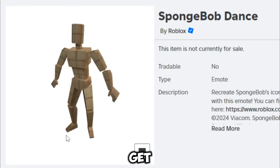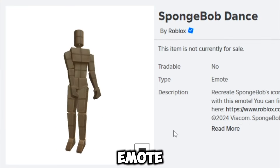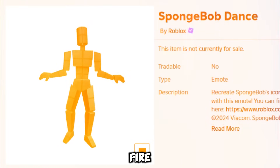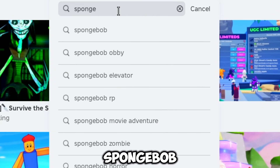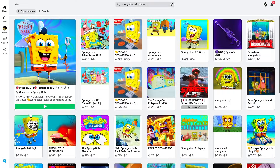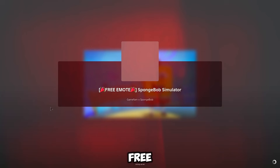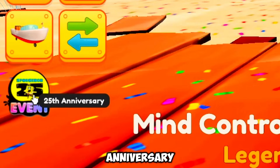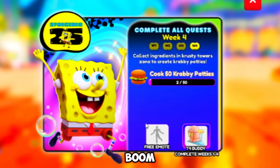First up, you're going to get this epic Spongebob dance emote — it's seriously awesome. So here's the deal: fire up Roblox and search for the Spongebob Simulator game. Make sure you pick the one titled free emote. Once you're in, look on the left side for the 25th anniversary event button and click on it. Boom — free emote!